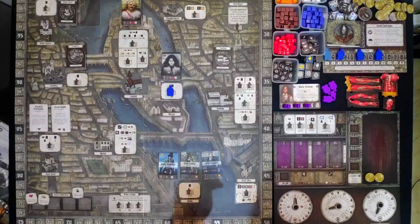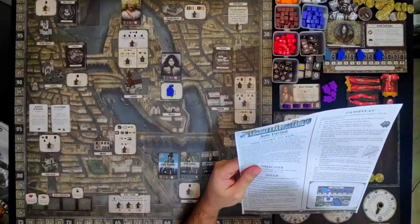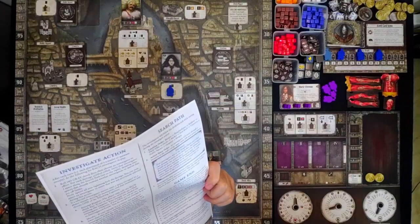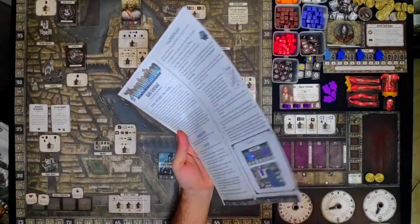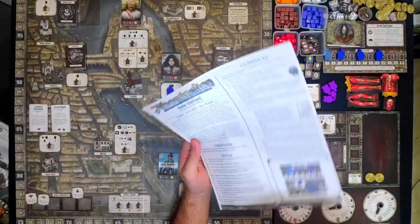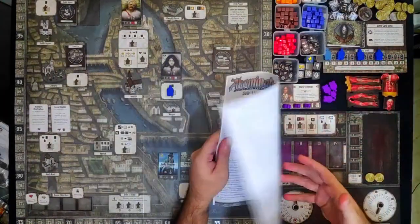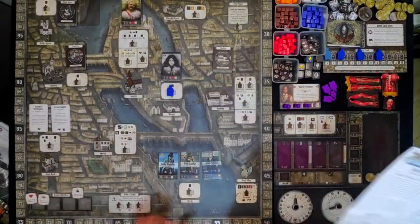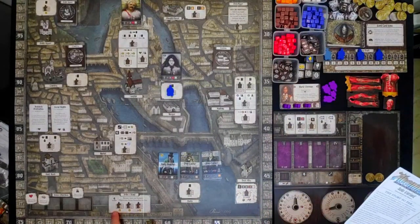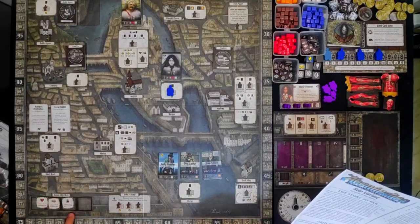Before I do that, I will introduce you to the changes in the rules. They actually released a solo variant for this, an official one, and the solo variant slightly changes the setup. You will just follow the setup for a two-player game. You can play any character — I just chose this at random. This is Marie Freeman. The event deck should only consist of events, no encounters. You will remove all the encounters. Remove all 8 Captain Walton cards from the Humanity deck.